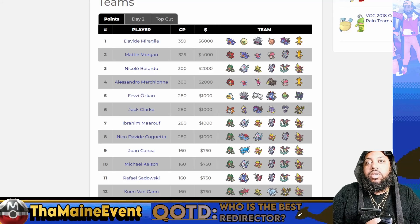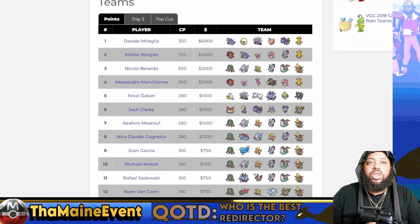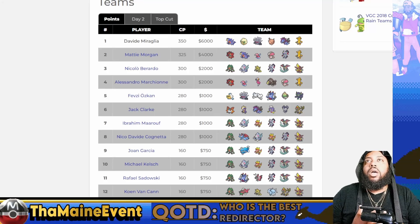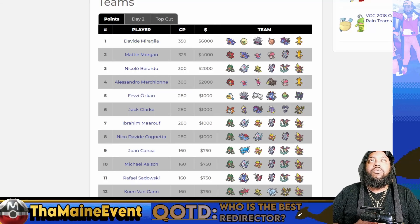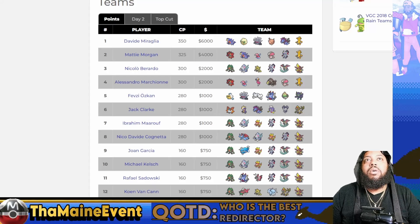Welcome back to the channel. Today we're talking about the Dortmund Regional Championships that just concluded this past weekend, won by David Miraglia of Italy - hopefully I'm pronouncing that correctly. Italy might be the strongest region right now; they just won the World Championships and an Italian player just won the first European regional of the format. Today's question is: who is the best redirector? Redirection really dominated this tournament. David won with a Clefable, which we'll look at in a moment.